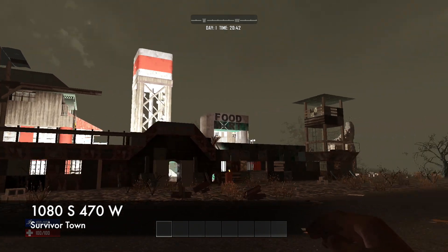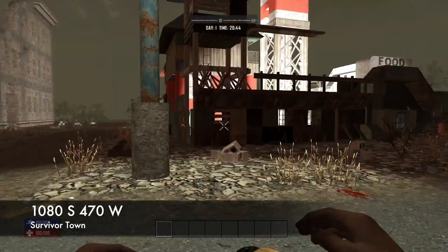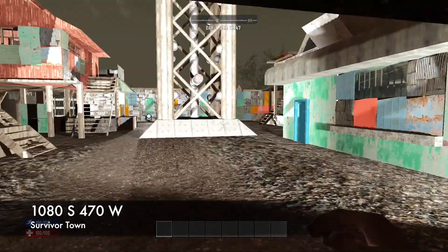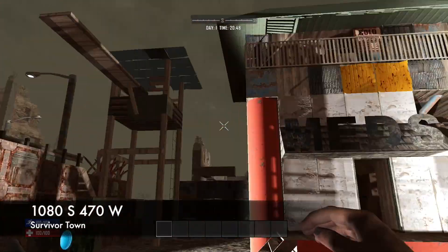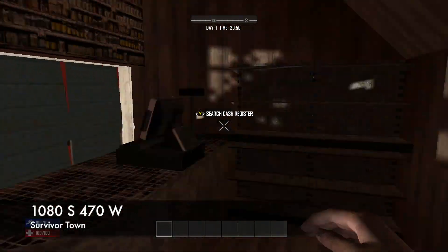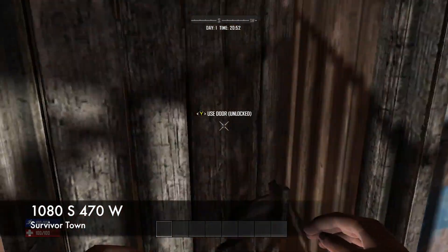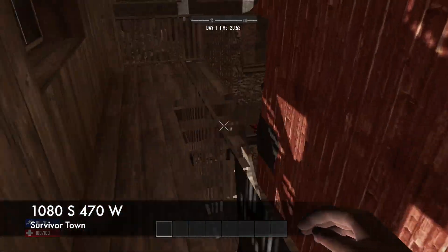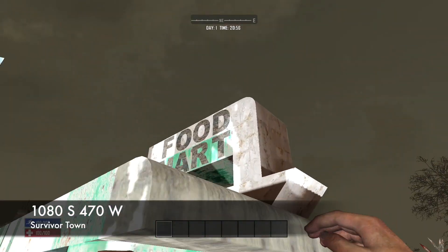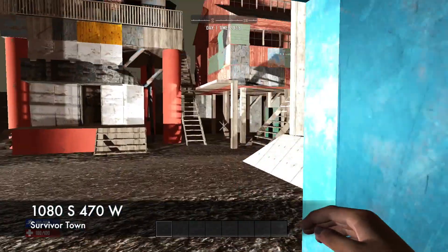This first one is probably one of my favorites - it's the first place I ever started building on when I got this game. It is the Survivor Town and it's got a couple watchtowers in some of the corners. Some of it's kind of destroyed but it's got a meds little house, upstairs to the meds house, a food mart, a water tower in the middle, and a decent little wall around it. You're gonna want to upgrade the wall as soon as you can.